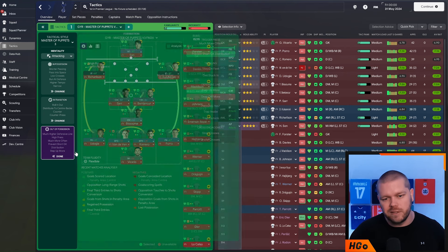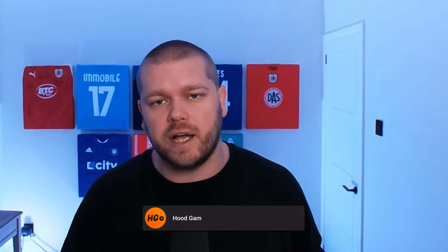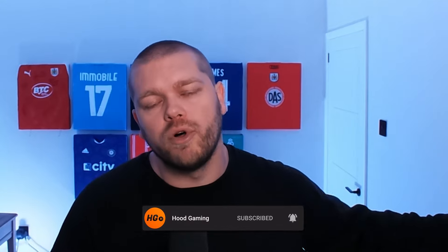We do have a video on set pieces as well - if you want to check that out I'll leave a link in the description. But this is the 4-3-3, GYR's Master of Puppets V3 - my favourite 433 that GYR has put out, and now we have the best version of it for the remainder of FM24. Hopefully you guys enjoy it. If you want to check out more tactics, check out the playlist on screen now - that is every single tactic we've released in this year's game.